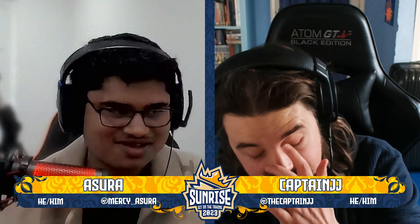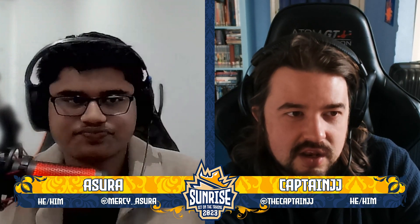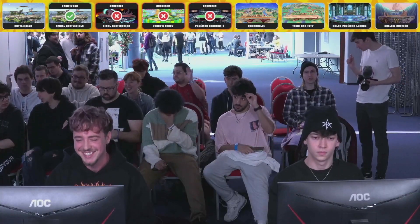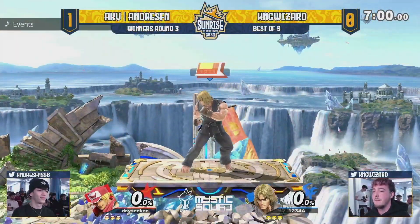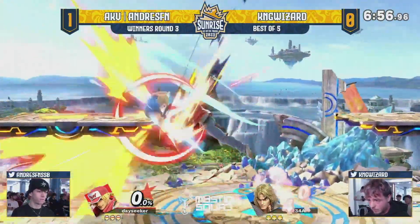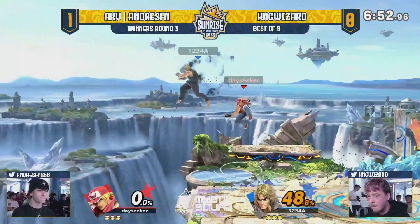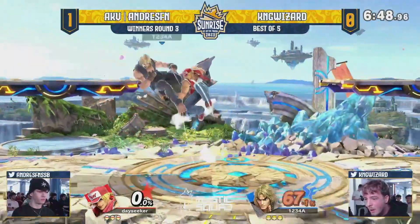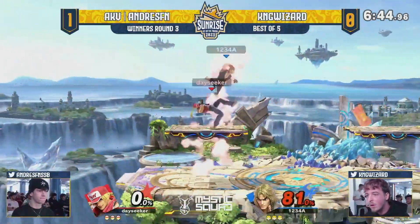It looks like one of the stages was Yoshi's FD. Yoshi's Stadium — going for a small battlefield to start off game number two. King Wizard has chosen to go there, and we are jumping back in. King Wizard opting for Small Battlefield, but Andre's FN with a falling up air already gets 40 percent. All it takes is a couple of buttons and you can already start to get so much damage in with a character like Terry.